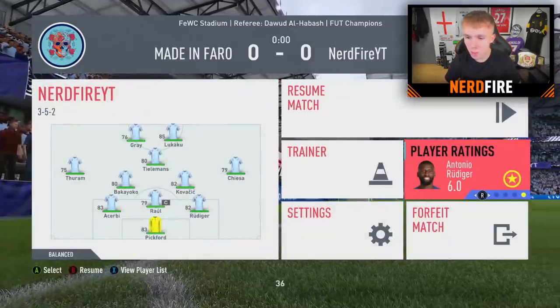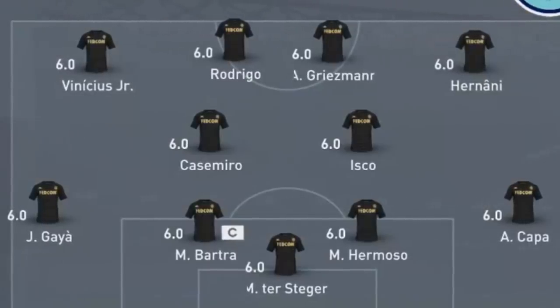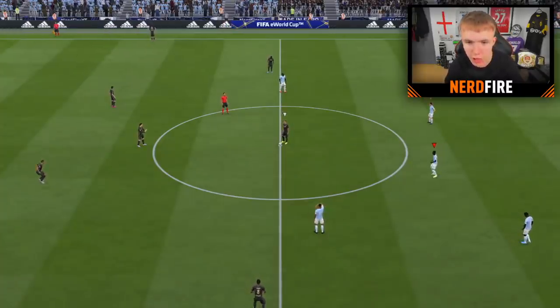It's now time to get into a game of FUT Champions with this team - let's see how this goes. I just started recording again and missed the opponent's team, so let me pause and show you his squad. His team is De Stegen, Bartra, Hermoso, Kappa, Gaia, Casemiro, Isco, Vinicius Jr., Hernani, Rodrigo, and Griezmann. It's a pretty decent team - I don't know how we're going to do this game.